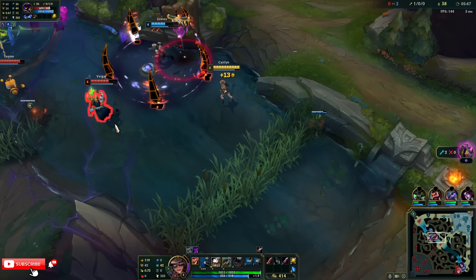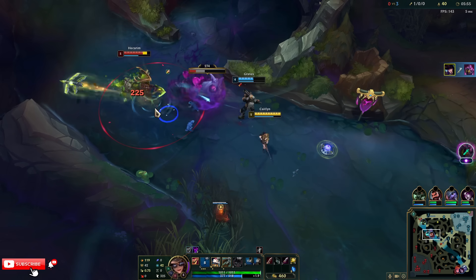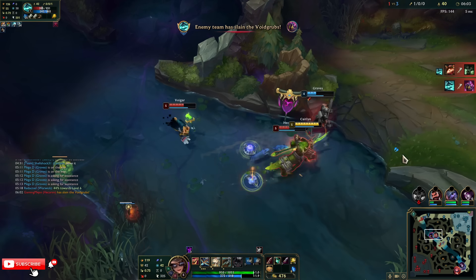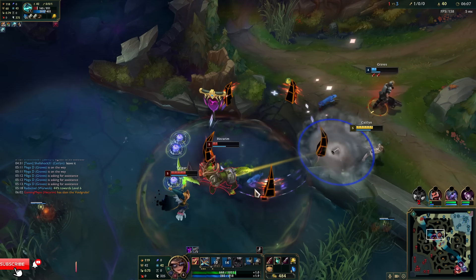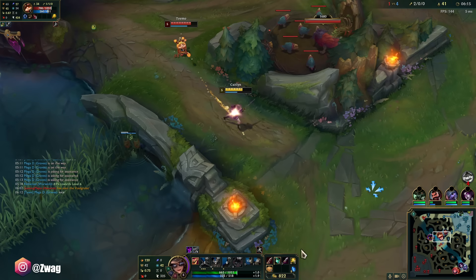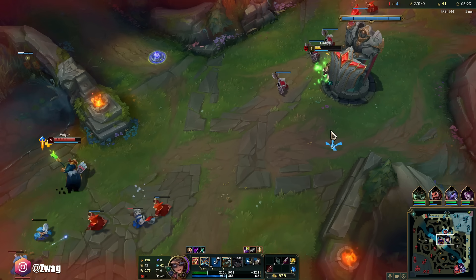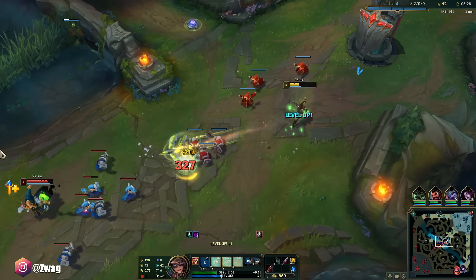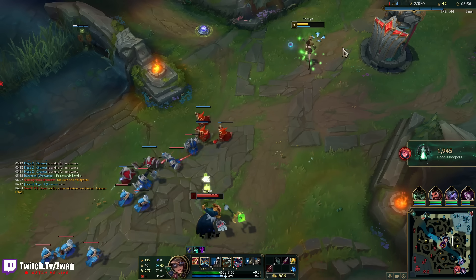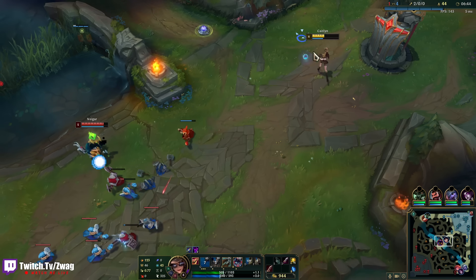Wow, look at that Q damage already. I got a grub — how much gold do I get for that? They didn't hit any of the traps but I have so many. I don't really want to trade into Teemo — I don't know if he has ignite or not, he probably could have killed me if he had flash ignite. I'm not in a good spot — Veigar is probably hitting level 6 off these minions.